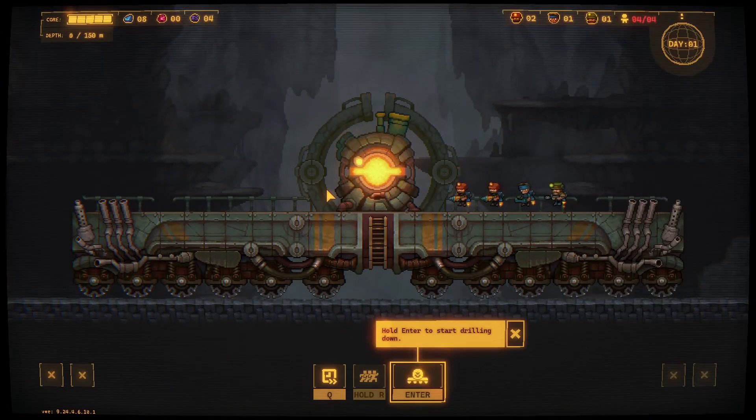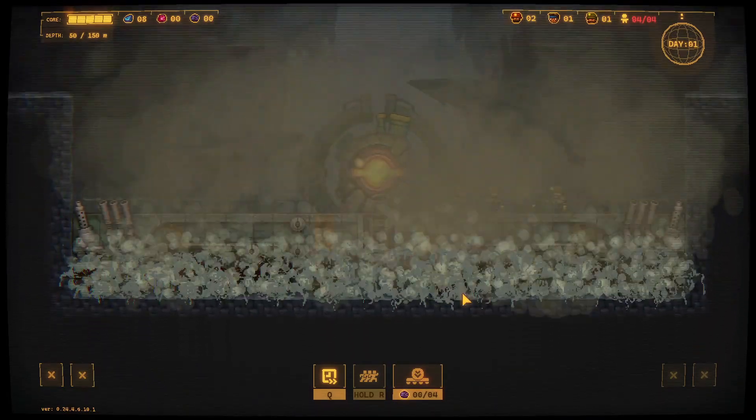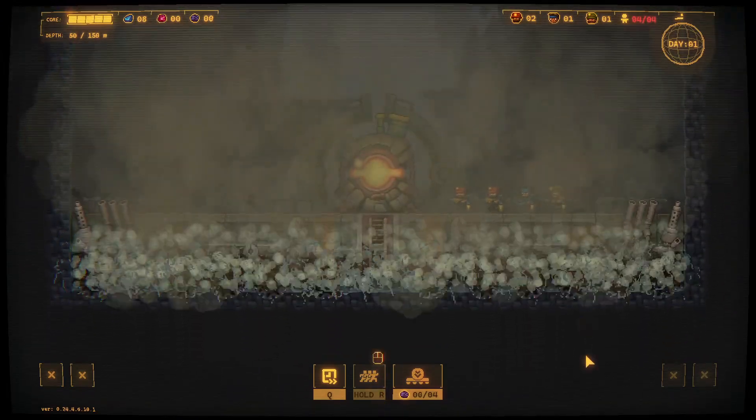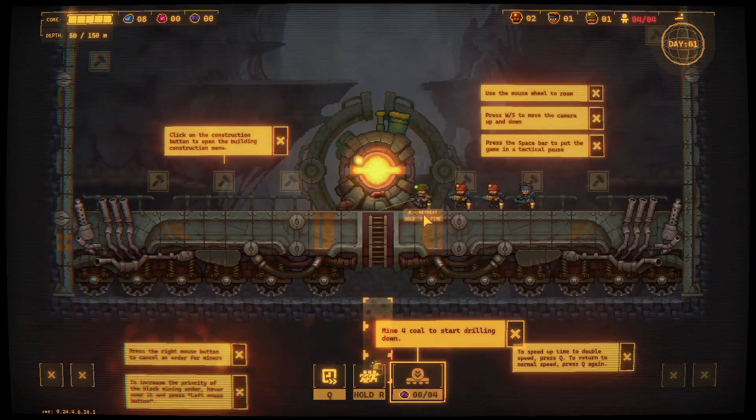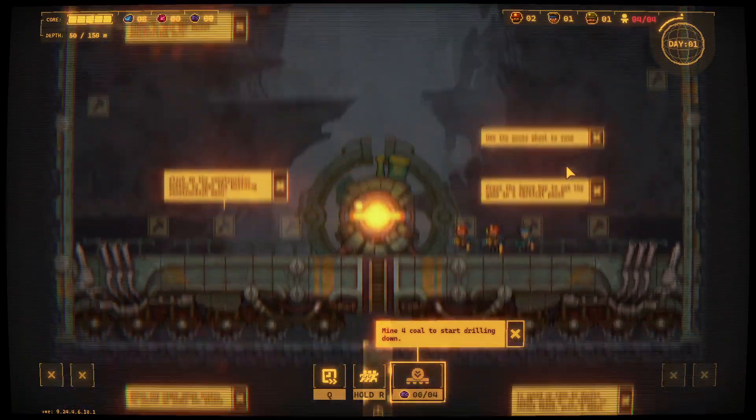Alright, let's look at playability. The graphics are 2D — possibly pixel art style, but nicer pixel art, like 32-bit Neo Geo style. Hold Enter to start drilling — they drop you down a hole in this big machine, it unfolds and starts digging. Let's start with 4 miners. Mine order: hold to start drilling, right mouse button to cancel, left mouse button for construction. W and S to move camera up and down.